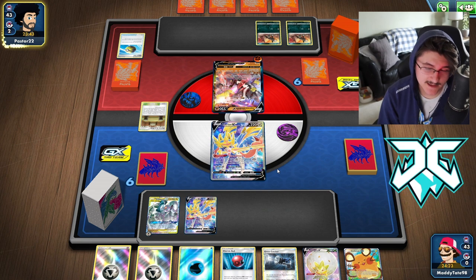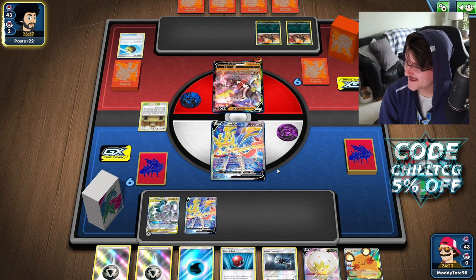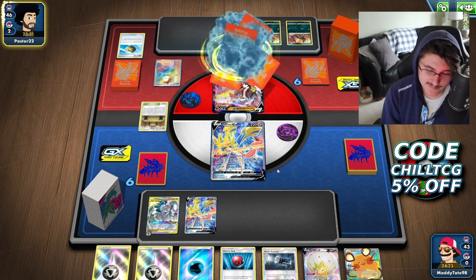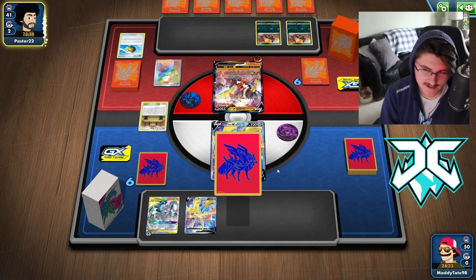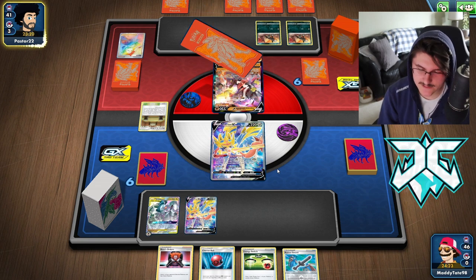Our hand was a little bit tough — we didn't start with any way to draw more cards or find Hammers, and he did go first, so that's definitely advantageous for him. He only has four cards in his hand though, so if he just attaches and passes, that could be really good for us. He's going to Marnie us, which is never great — he draws more cards and we drop our hand size pretty low. We had the Water Energy in hand and a way to draw. We draw into a Boss and Cherish Ball for Dedenne, plus we can attach the Rusted Sword.